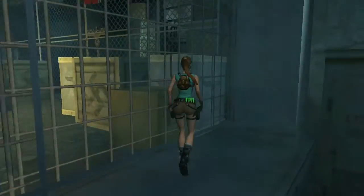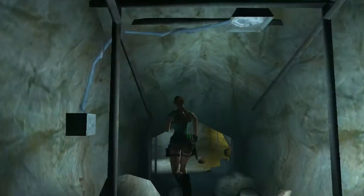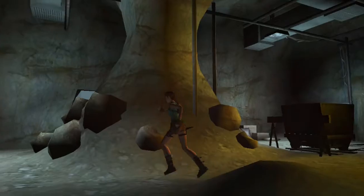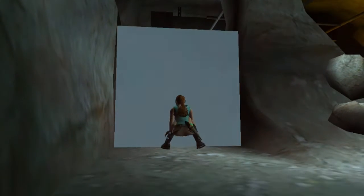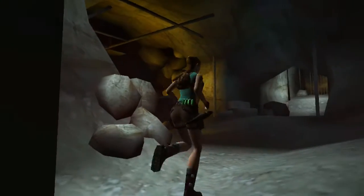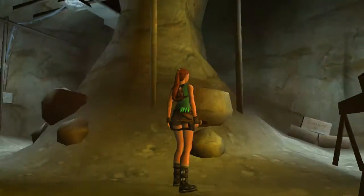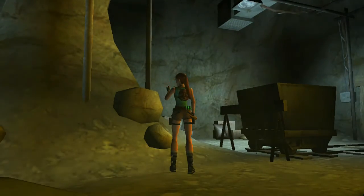Some levels on here have the Tomb Raider 1 aesthetic, then they have Angel of Darkness, and there's a little bit of Legend in there because they took textures from that as well. I think it's very well done — nice attention to detail. Lara looks more like the middle era, which would be Legend, Anniversary, Underworld. I think Underworld's probably the best of that era for the way it looks.